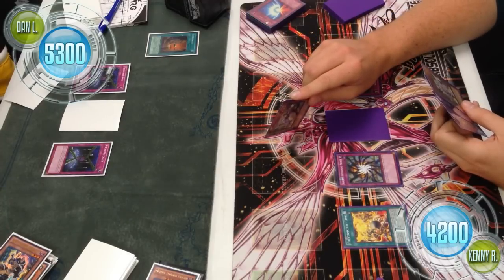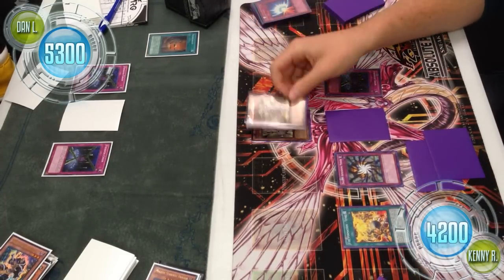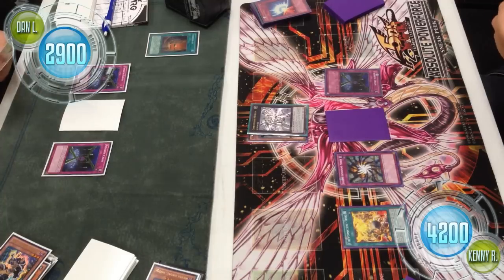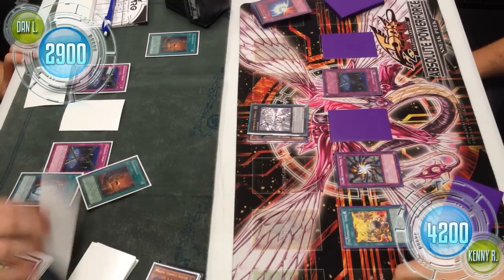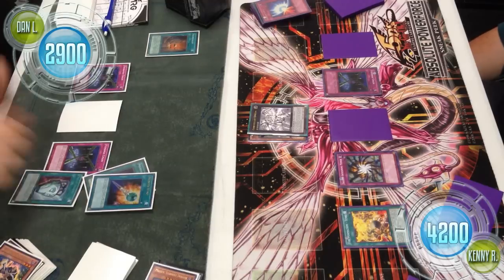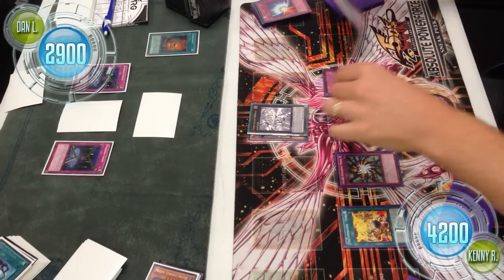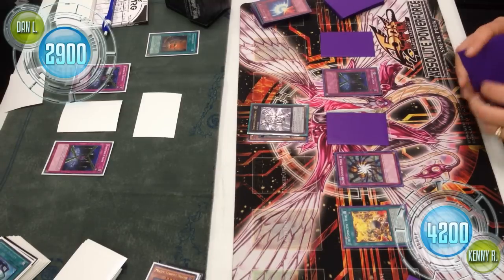Now we're going to see Kenny push. Kenny normal summons Constellar Algeidi, uses her effect to summon Pollux from hand, and the two overlay into Constellar Omega. A direct attack from Omega brings Dan down to 2900. Omega is a hard card to get off the field in macro-heavy decks — if you think Pleiades is annoying, Omega is a rock. Dan plays Pot of Duality revealing Wonder Wand, another Necro Valley, and a Commandant — again getting cards he just doesn't quite need. With those back rows, a Gravekeeper's monster plus Wonder Wand could get over it, but if Kenny is locking into his back row with a card he's comfortable in, it's a tough position.